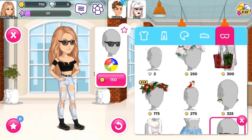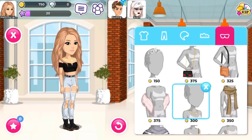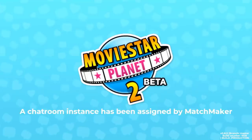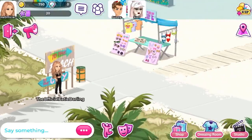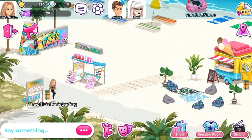Someone let me know if the stuff is cheaper on MSP2 than on regular MSP because I'm curious and too lazy to check. Another thing I don't like is that you have to buy everything separately — you have to press that pink box for each item; you can't buy everything at once like on regular MSP. Now we're going to the city beach. No one was in there except for someone I think isn't a real person. That little beach shop — we should be able to buy special items there, but you cannot.